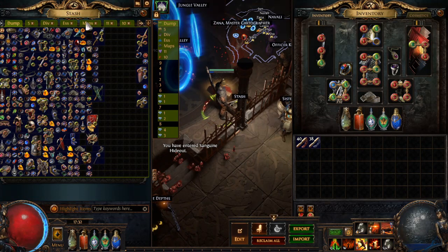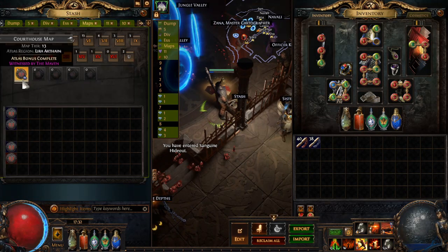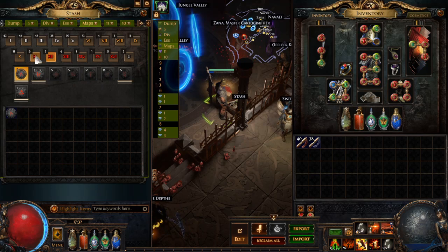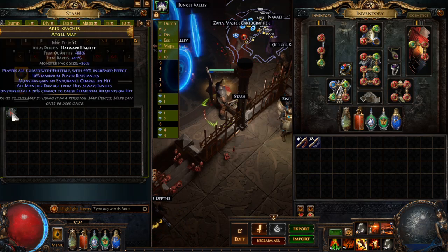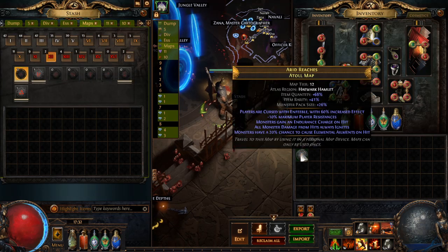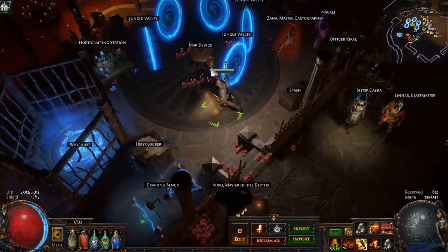I feel so slow switching characters. I don't have that many red maps at the moment because I've leveled three characters and been really alt-heavy. Let's do a tier 12 Atoll. What does this have? Minus resist, Enfeeble - this one's a little sketchy. I'm going to run it though, I think it's fine. Probably might die - only 5,000 health on this character, but I have a lot of armor and a lot of fortify effect.